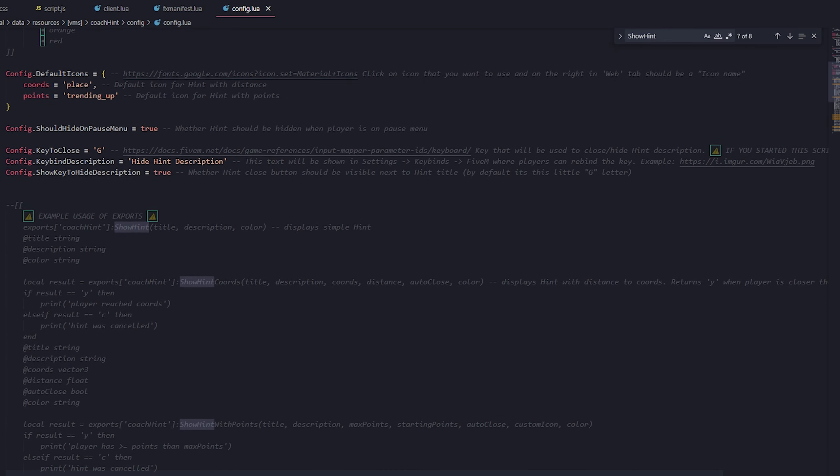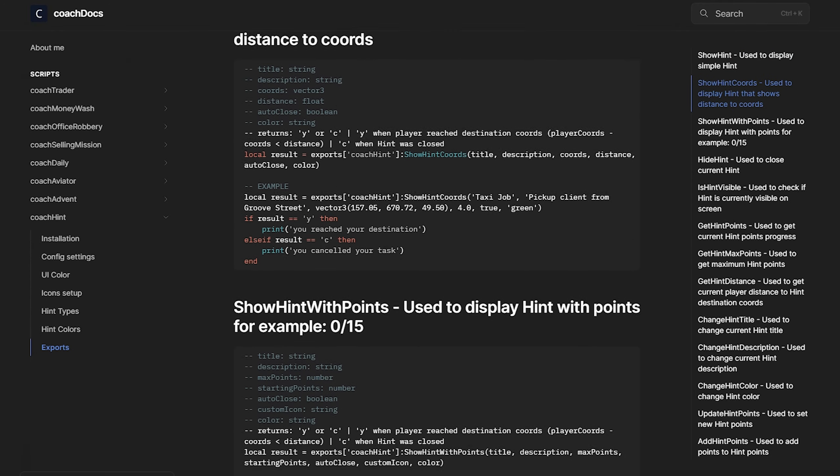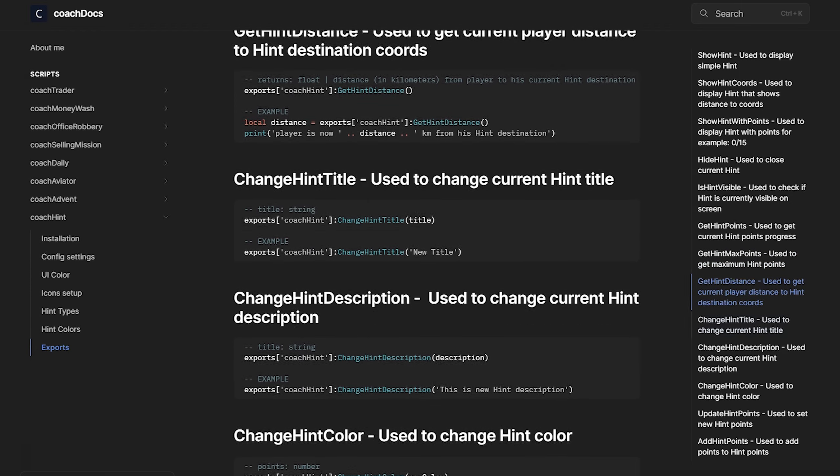Documentation is well described and the price is low. With more than 10 exports you can do simply everything. Buy yourself a copy at coach.tebex.io.